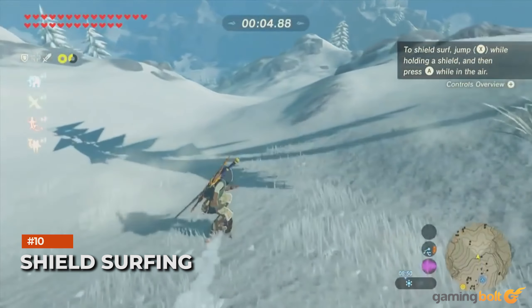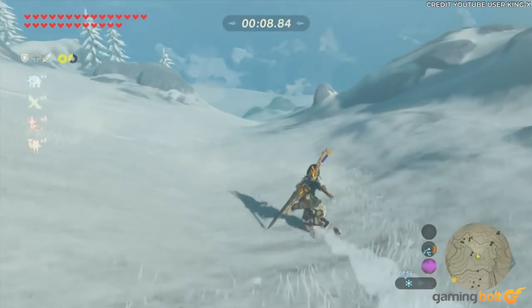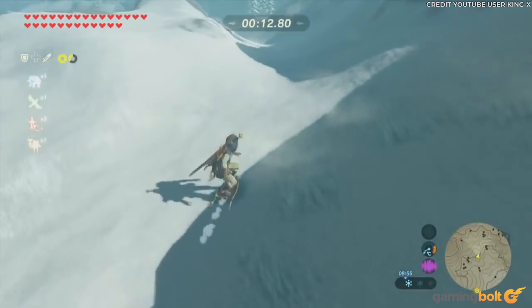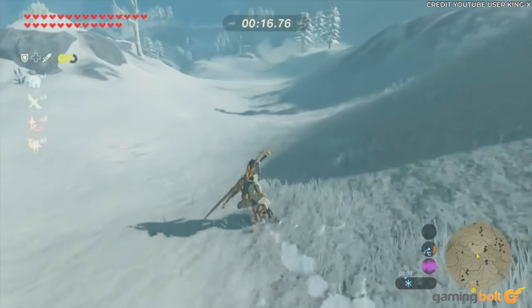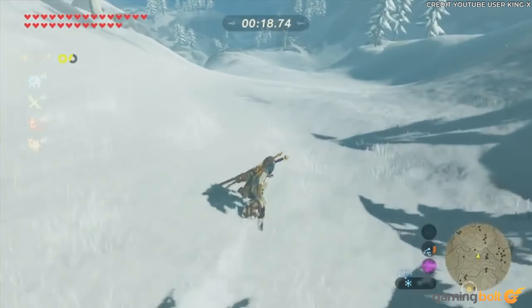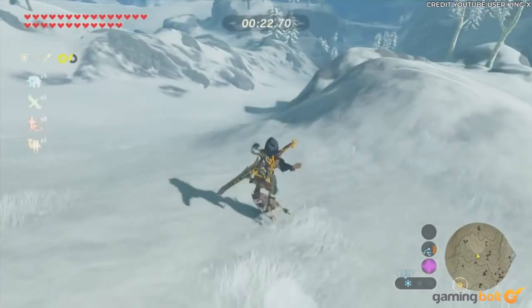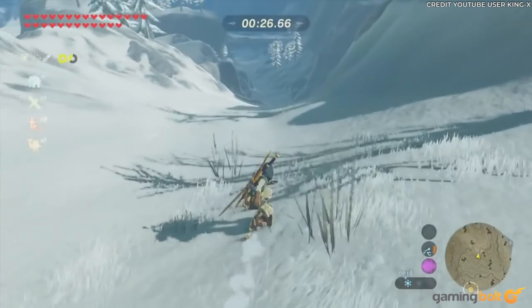Shield Surfing. More fun traversal mechanics that aren't exactly hidden, but have potential to be underutilized. Should Link find himself in a rain shower, the ground underfoot will be slick. Stick his shield underfoot and Link will slip, slide, and surf over glistening wet surfaces. It's super fun, and it also works on ice or frozen landscapes.